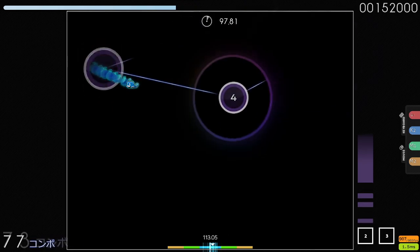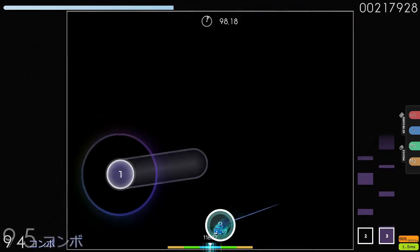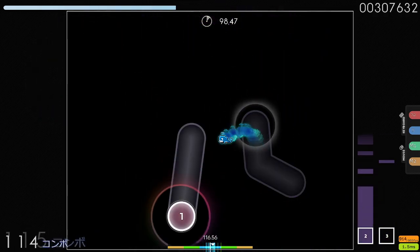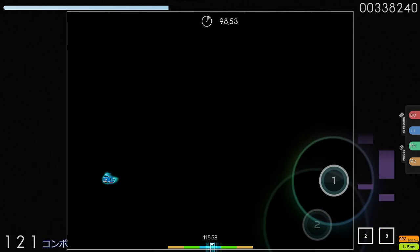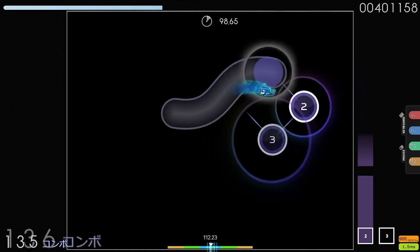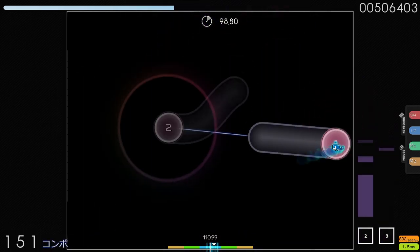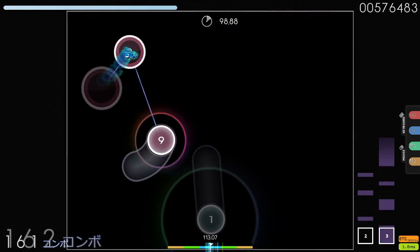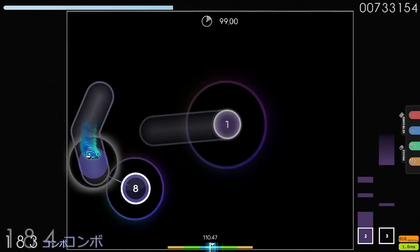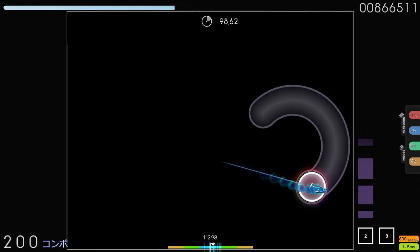Cursor control, I think, involves two main elements: velocity changes, and then awkward or unconventional types of angles. So the maps that I have picked out today, I'll try to point out where there's strange velocity changes that typically don't appear in more conventional types of maps, or they require a bit more cursor control than the average map.